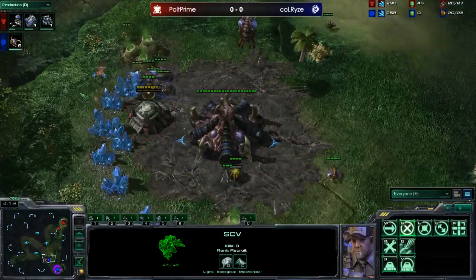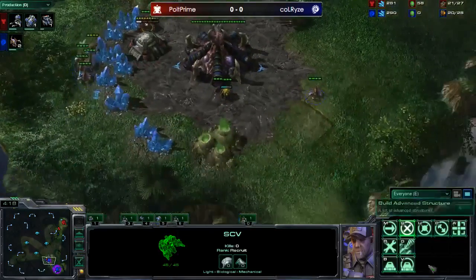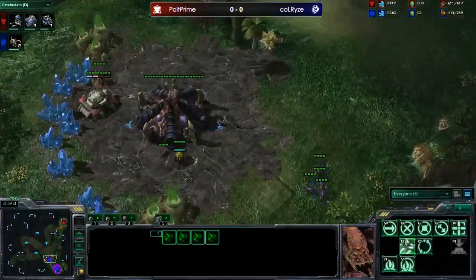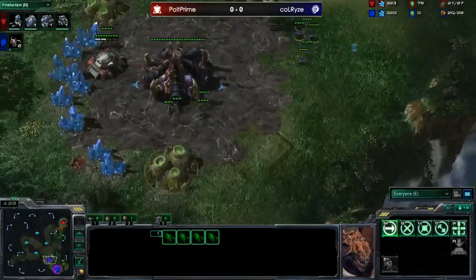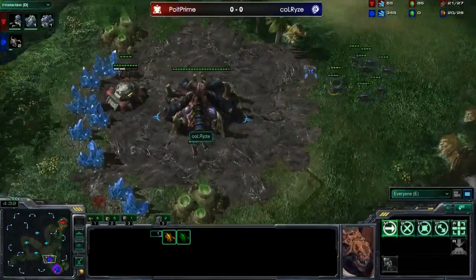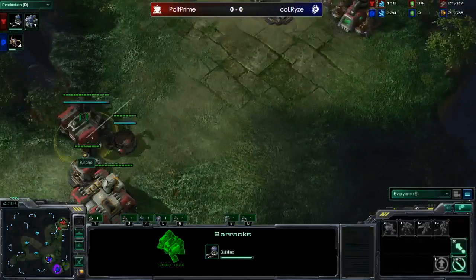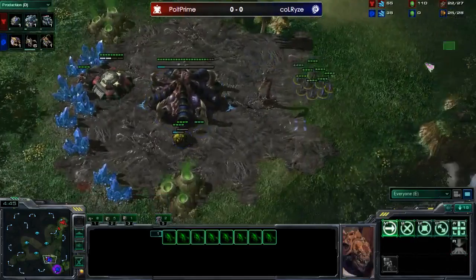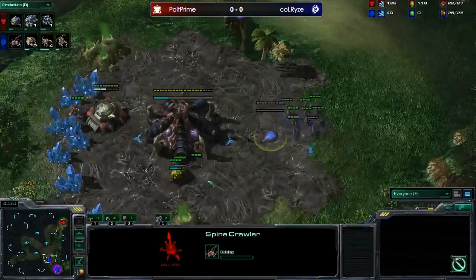He is blocking the marine out and a second marine is coming up — he's doing well keeping them out but this marine is probably going to make it in. This is not good for Calrise; he's going to have to throw a spine crawler down. He really could not have let that bunker finish. He's going to have to throw a spine crawler down — look at all the zerglings he's making, he may actually be overproducing zerglings right now.